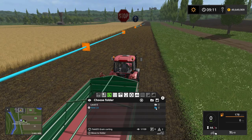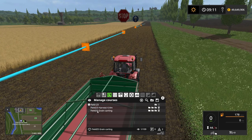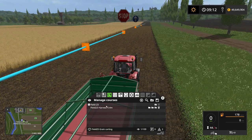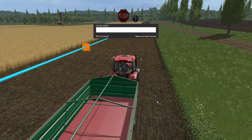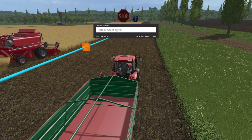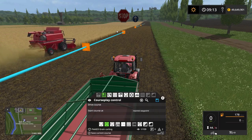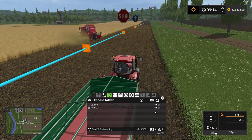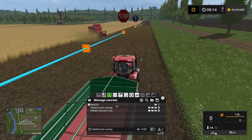Let's put that into the field — oh, it's actually field 23, not field 25. It doesn't matter, we can go ahead and delete it and go back and rename it field 23, grain karting. There we go — field 23 grain karting. Let's put that underneath the field 23 folder and we have it here. So we're ready to go.